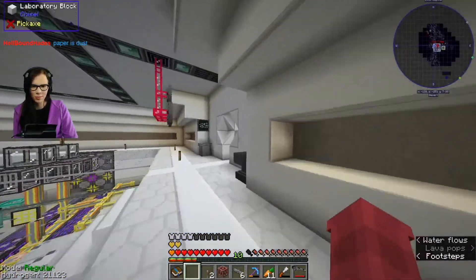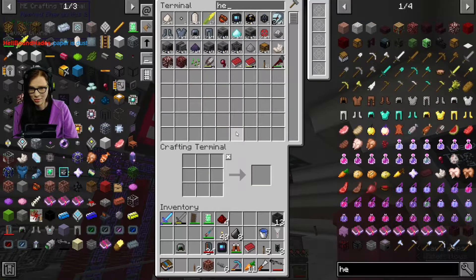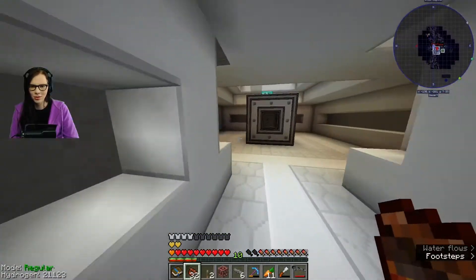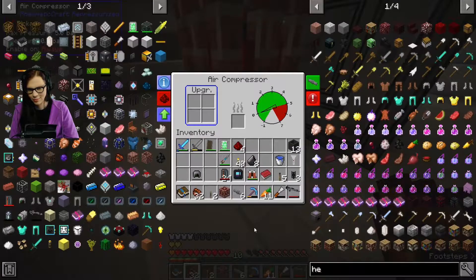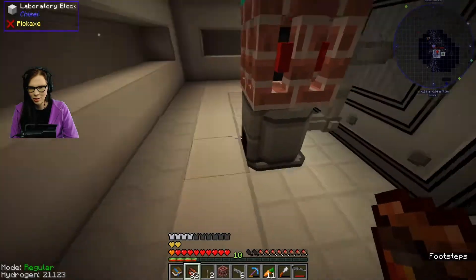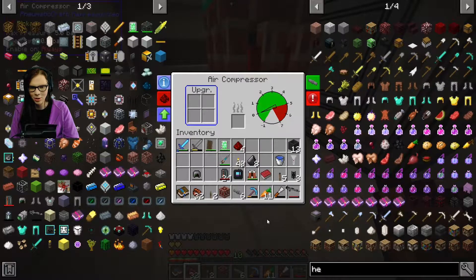You know what I just realized? We could 100% just put the hell stuff in there and it won't even make any fumes. It won't even make any fumes. I set up this system for nothing. So we've got a max pressure of five bar — it'll only make five bar though, right? That's how it works?